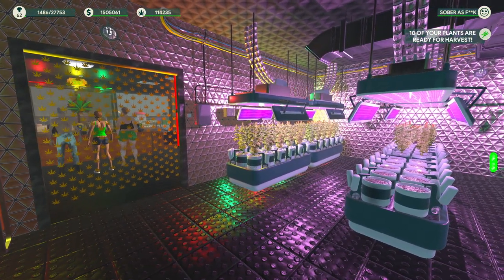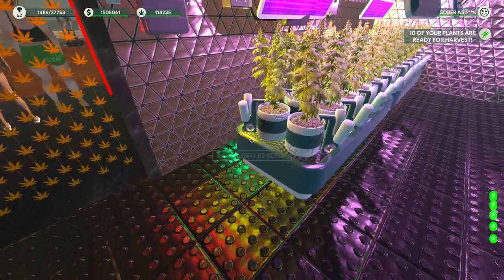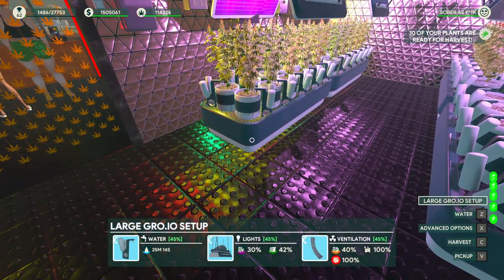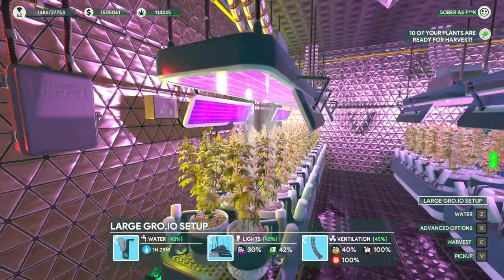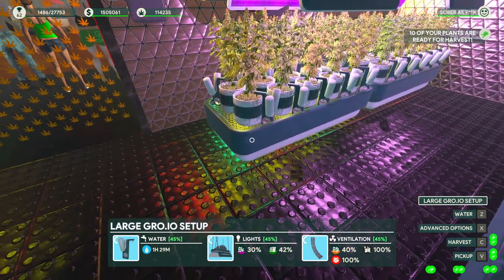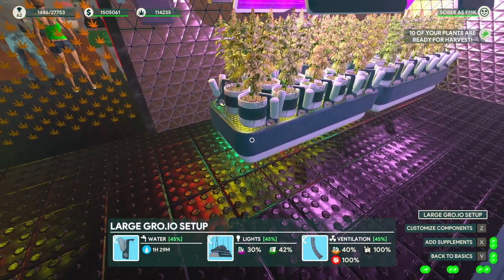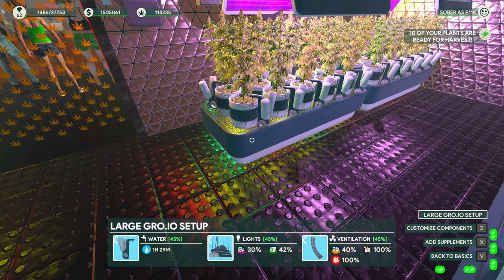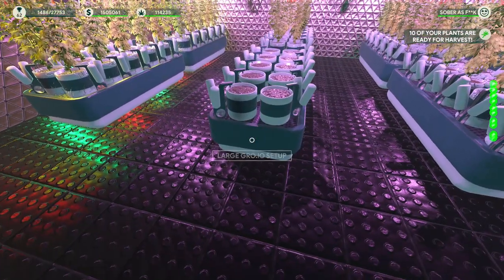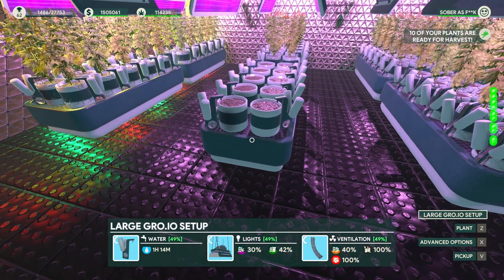The setup also allows you to attach components which give boosts to various stats like growth speed or yield. Things like lights, ventilation, and watering for your plants can be done through the setup. Instead of manually watering each pot, you can just hit Z to water and it will water every single plant at once. You can also click the setup, hit X, customize components, and switch out ventilation, lighting, and pump automatically when those are at zero percent and broken. If a station has a lot of broken pots, you can hit X then C to remove all the pots and add back fresh ones.